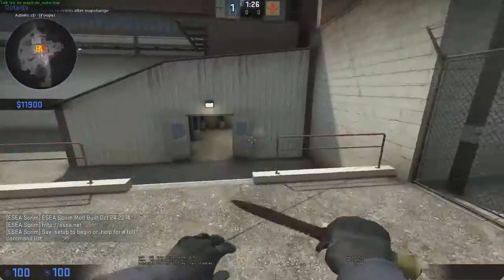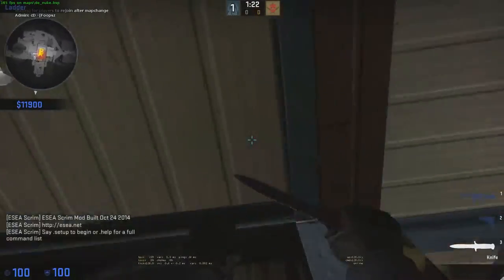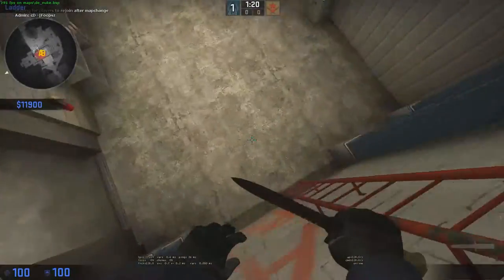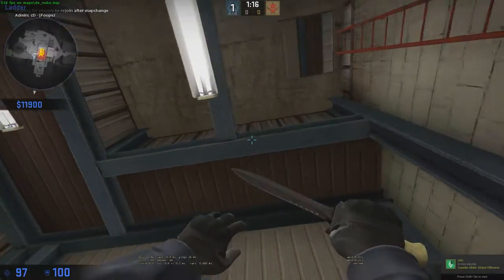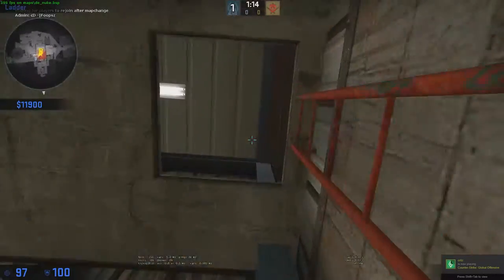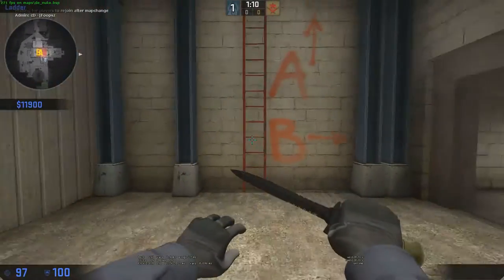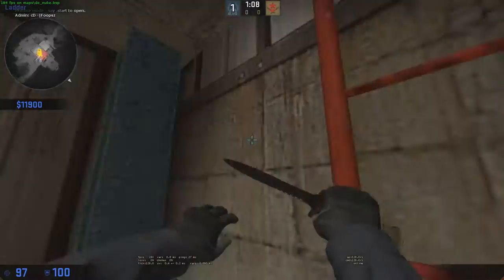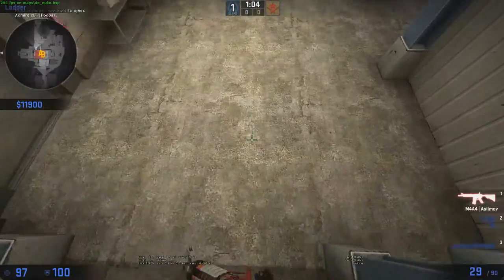I've seen people showing how to go up ladders faster, there's a lot of videos out there. You basically jump on the ladder, look sideways, and hit D to go up. So you run at the ladder, jump, hit D, gotta turn, look up, and hit D. It basically makes you go up ladders way faster.